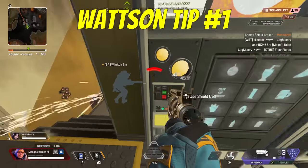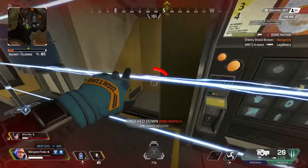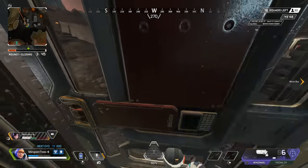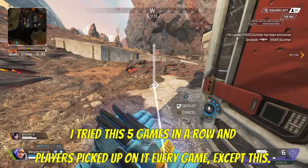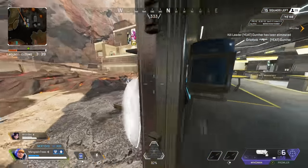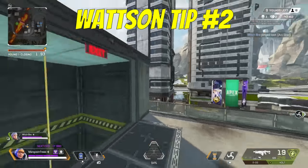Wattson. If you're anticipating an enemy coming through a door, place one electrical node on the outside of the door. Then go inside, block the door, and when the opponent is in front of the door staring you down or trying to kick the door, connect the fence on the other side so that it zaps them and destroys the door. Then one clip them and laugh.